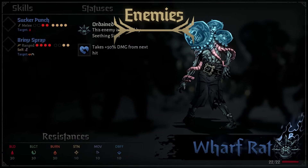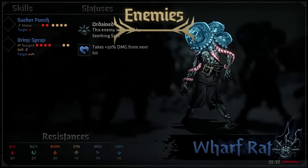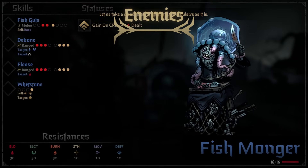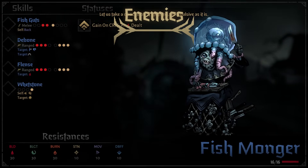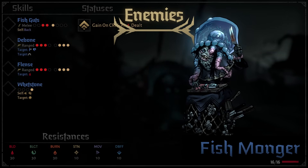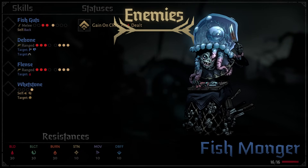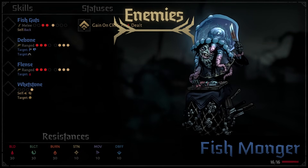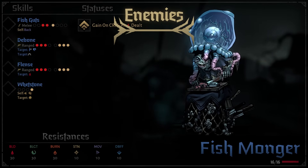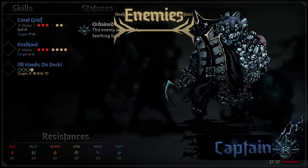The next enemy is Warfrat — it really isn't threatening at all, just a bit annoying. It can throw in some damage and is basically cannon fodder. One of the most lethal enemies in the Shroud is the Fishmonger, a very high priority target. She doesn't take many hits to defeat but can give herself dodge and crit while taking two turns, so her damage output is very high.